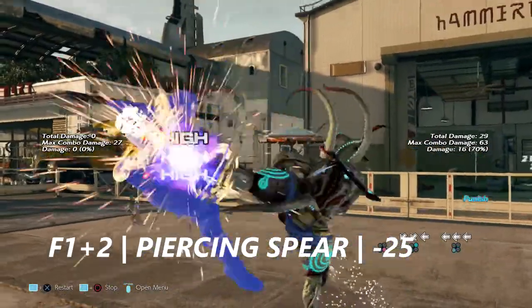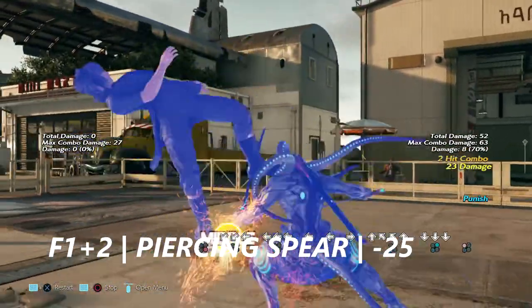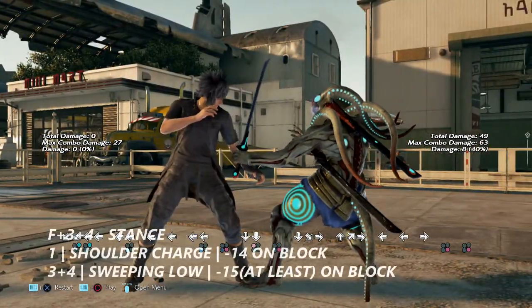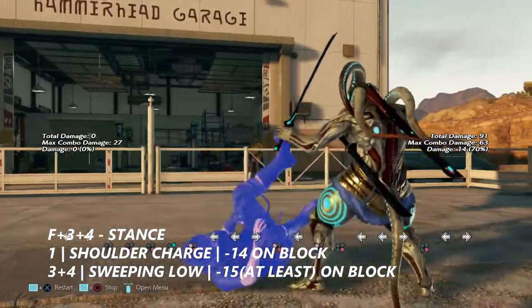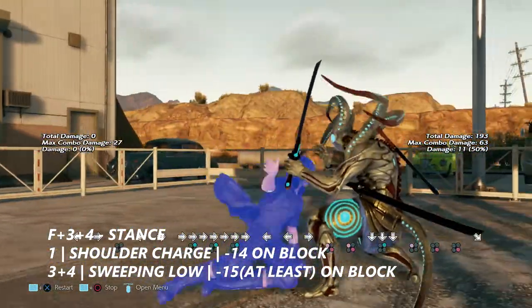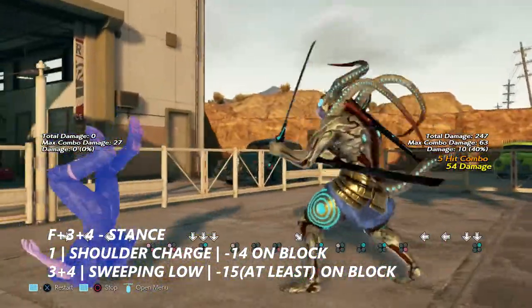Forward 1+2 is a piercing spear attack. It is negative 25 on block and you can use any launcher that you want. Forward 3,4 is his rolling stance. He has 2 attacks out of this: the first being a shoulder charge, which is negative 14 on block; and 3+4 is a sweeping low attack that does crumple on block and is negative 15 — Yoshimitsu can get a wall rising 2.